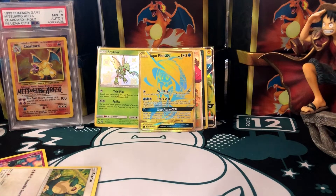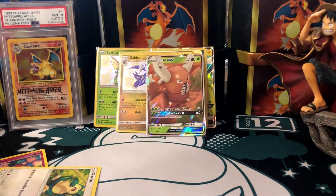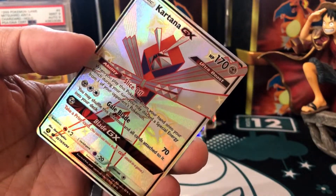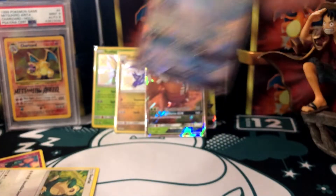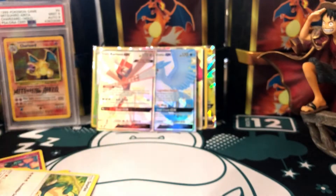Gonna sleeve these up real quick. I'm using the super snug sleeves — I kind of like those because they fit really nicely in my binder. I saw something shiny! Kartana — nice, double hit! Raichus everywhere, you guys. I think we're getting too many back there.